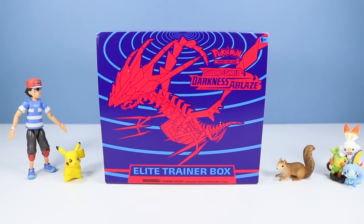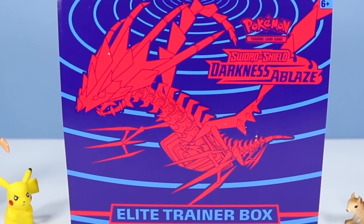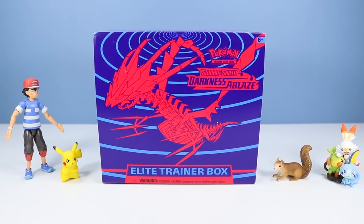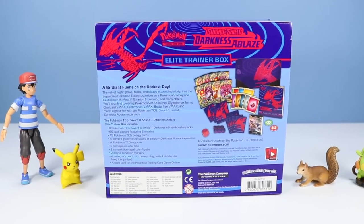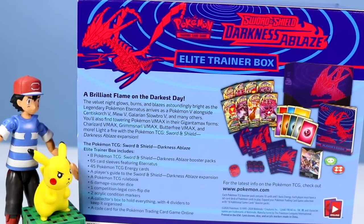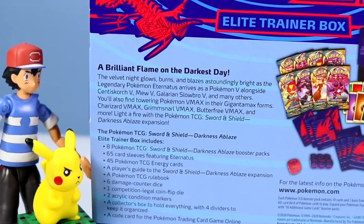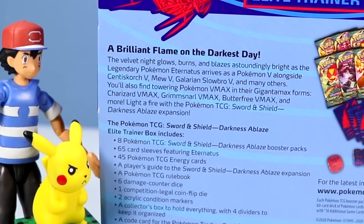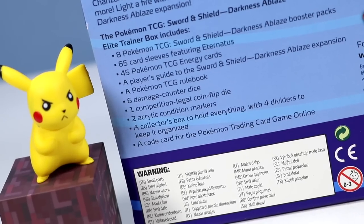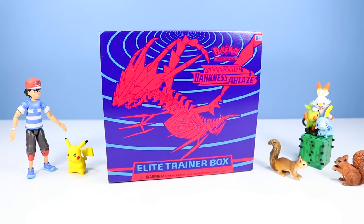It's finally here on the table — the Pokemon Sword and Shield Darkness Ablaze Elite Trainer Box. With that phony, spiky, dragon-like Eternatus on the front, vibrantly standing out. Always so many things to explore in the Elite Trainer Boxes. A brilliant flame on the darkest day. The Velvet Knight glows, burns, and blazes astoundingly bright. The legendary Pokemon Eternatus arrives as a Pokemon V alongside Centiskorch V, Mew V, Galarian Slowbro V, and many others. Let's open up this box and see what we can find.